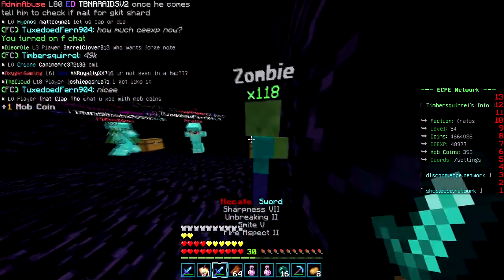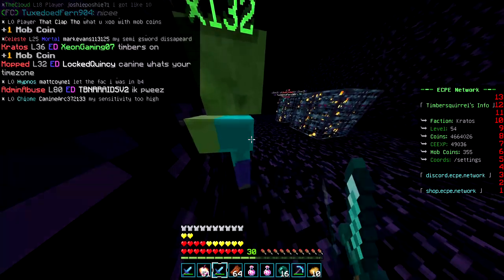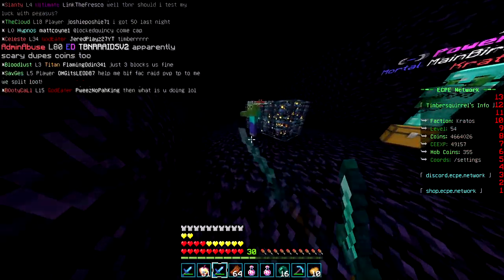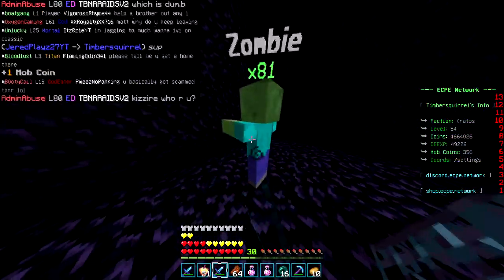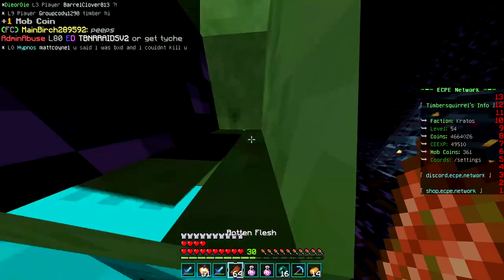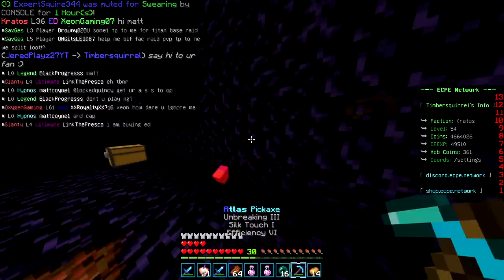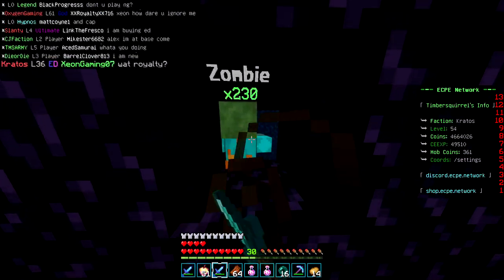I'm just under 1,000 CEXP away from 50k, so I'm going to start grinding. One issue I've noticed is that whenever items clear lag, these zombies will despawn as well — I just lost like a stack of 100 of them, which is a bit of an issue. With the amount of zombie spawners I have, it doesn't matter too much, and I've gained over 300 CEXP just now. Also sometimes they'll spawn in the wall and you're not able to get the drops or the CEXP from them, which is annoying.